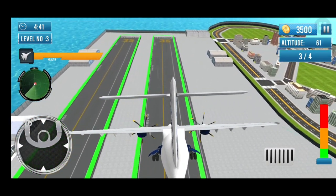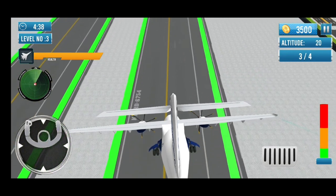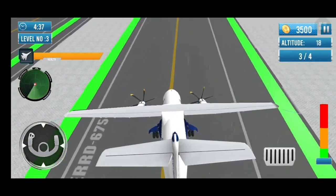Wind at 320 degrees at 6, temperature 5.3, altimeter 3000. I was approached runway 26.